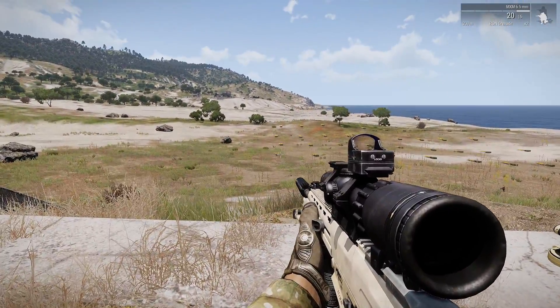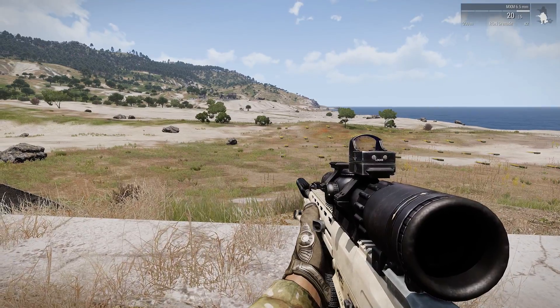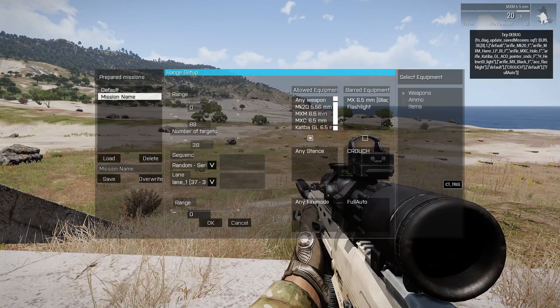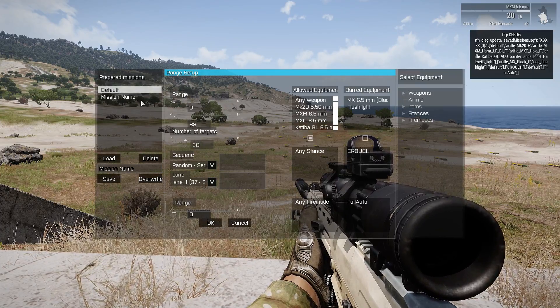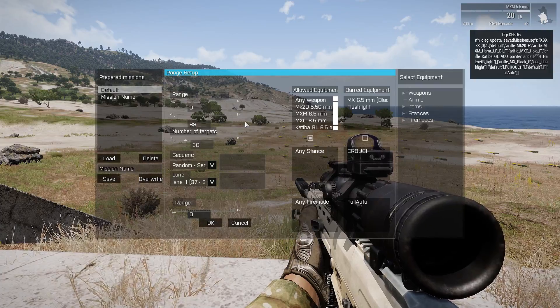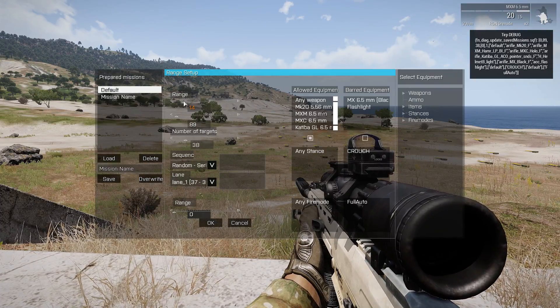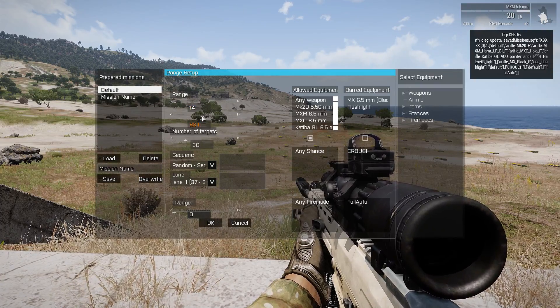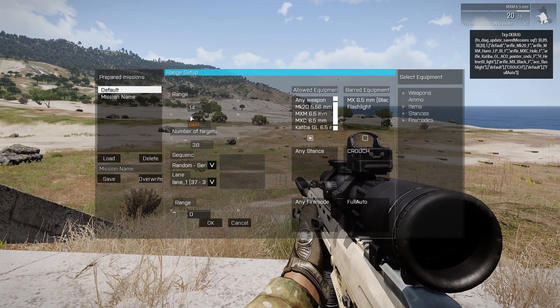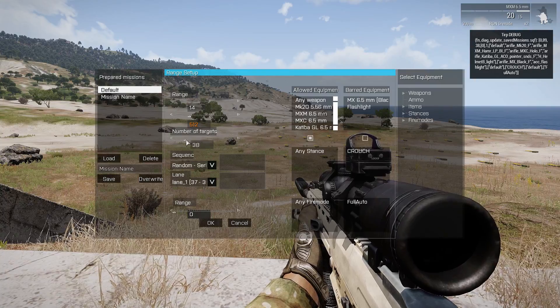I just thought I'd add to what I showed you in the previous video. We've got this dialog which allows you to set up the rules and parameters for your firing drill. As I said, you can set the range at whatever you want. At the moment this lane only goes from 30 to 300 meters, so this will use all the targets.